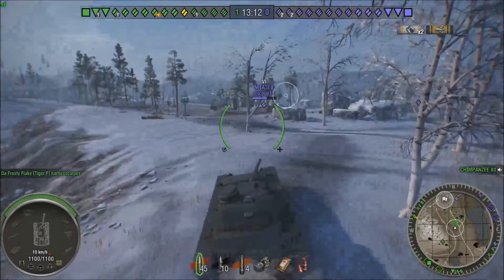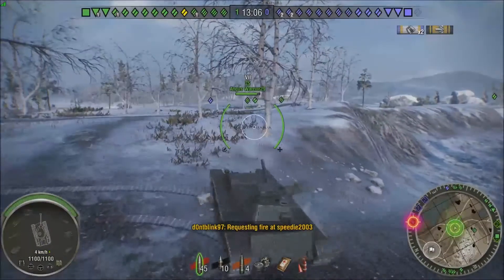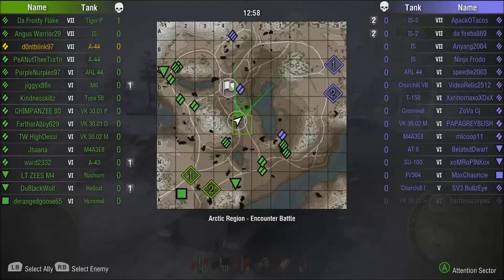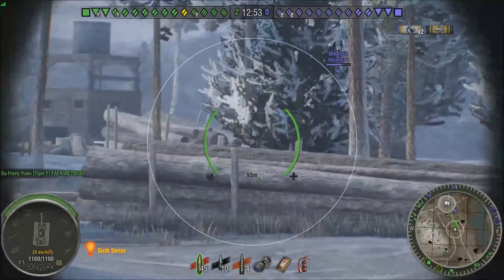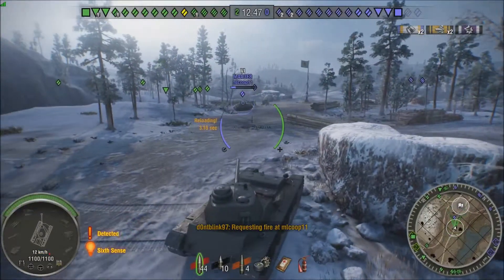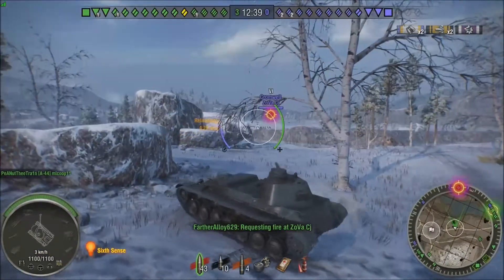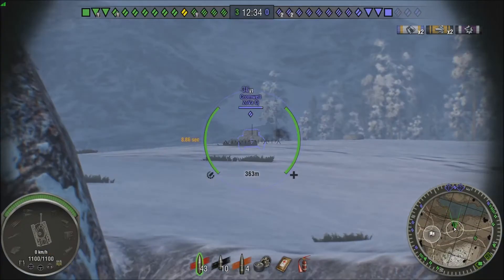I'm pondering around the middle of the map because if I move up I can spot people in their base — camping tank destroyers or mediums. I move to these rocks so that I cannot get shot from anything to my right. I try to put one more into the Sherman but completely miss it, but our friend in the other A44 comes and saves me. And that's where I spot the Cromwell.